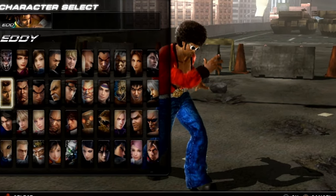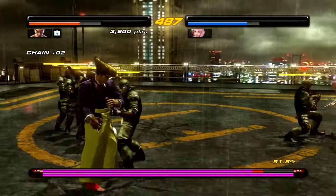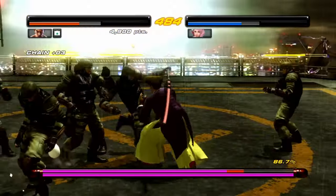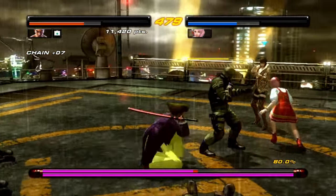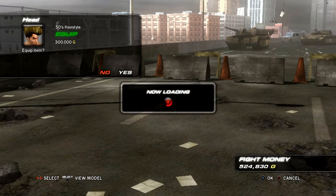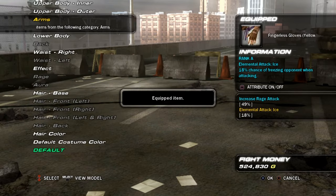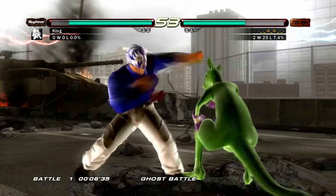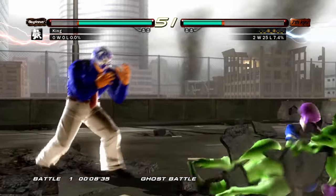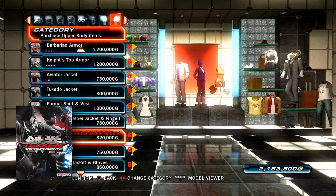In order to get the money to afford all this, you have to grind, but it's nowhere near as bad as Tekken 5. All you have to do is go to scenario campaign and just play it — one playthrough will get you a couple of fits. If you really want to grind, there are a few maps you can run over and over again. One thing to note: if you customize your character in the scenario campaign for money bonuses, it does overwrite your costume slots in the actual game. Tekken 6 just gets a lot right.